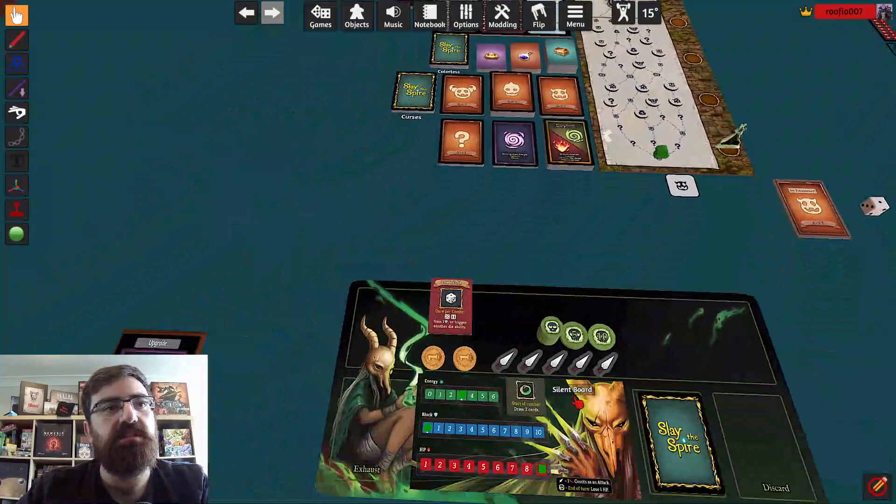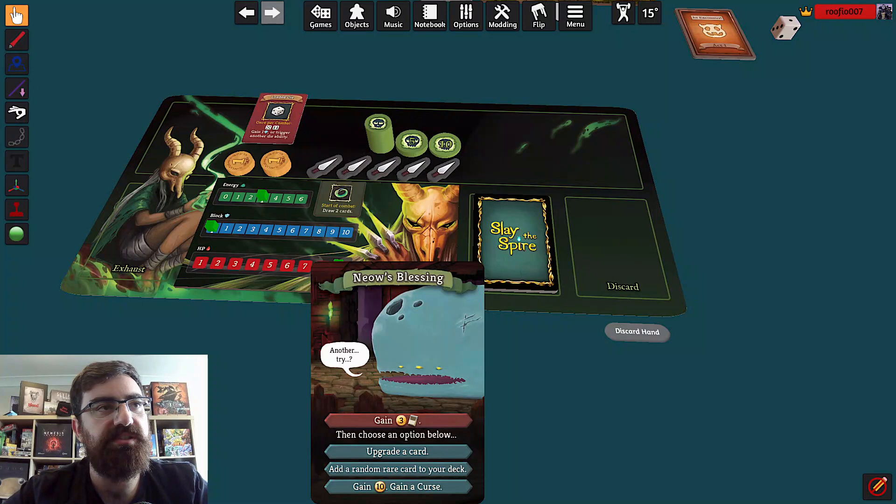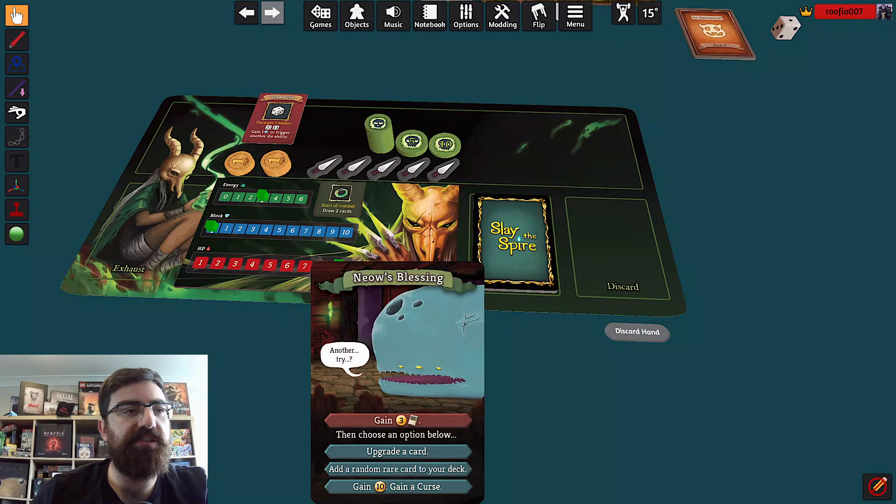I have my starting deck of cards and my starting gold. But this giant whale — I need to pick an option: upgrade a card, add a random rare card, or gain ten gold and a curse.